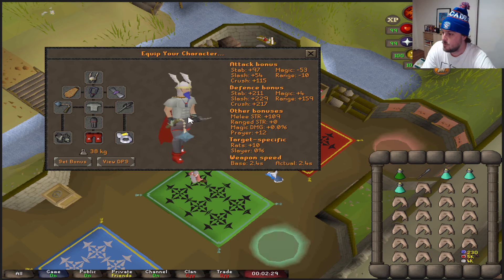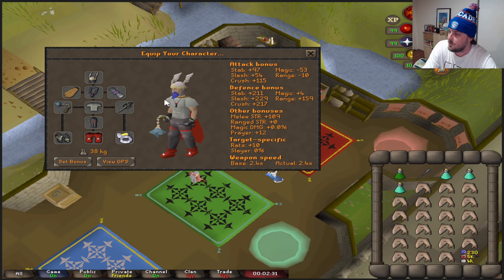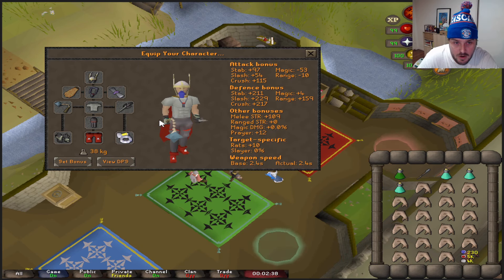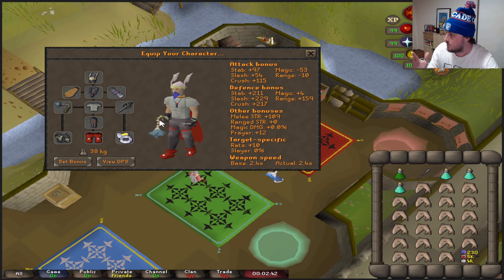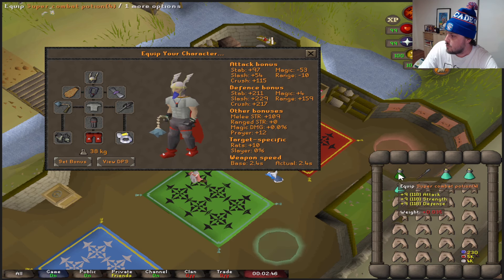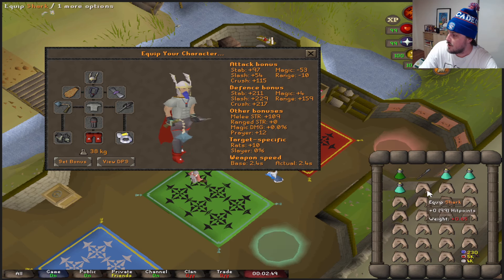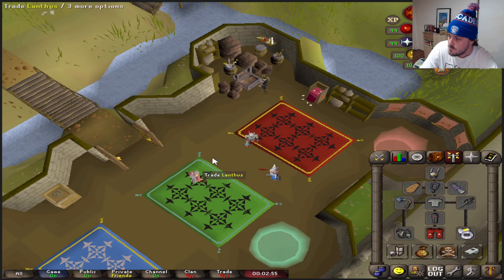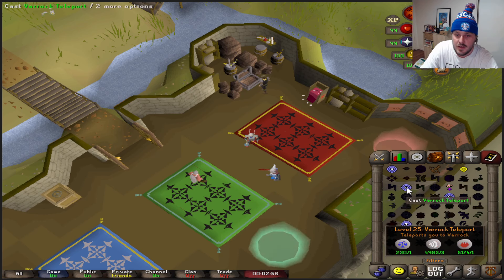Quick shameless plug — I'll have a Guthan's platebody versus fighter torso series coming soon; I'll put the video in the description. In the inventory we've got crystal helmet, super combat potion, three prayer potions, sharks, and a teleport. It doesn't really matter — just a basic setup to do this.